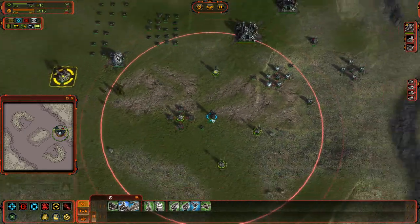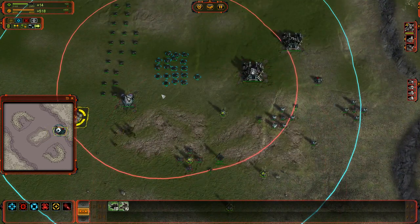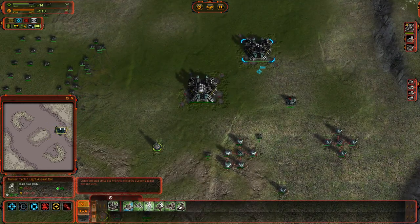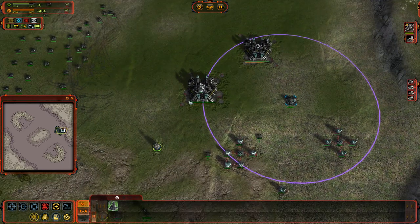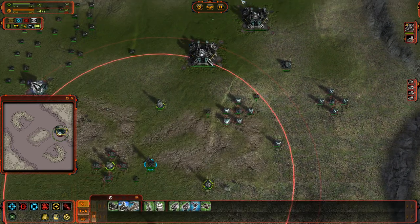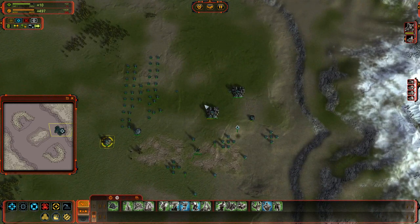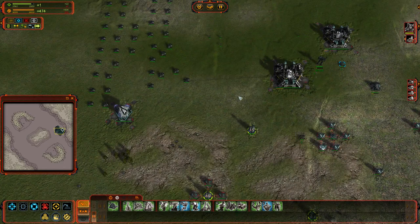Even if you're not a pro 300 APM high-micro player, you can still get your economy rolling, get large amounts of macro going, and pump out tons of units. We're still in the positives — still gaining and storing. This game can ramp up pretty rapidly. You can field armies very quickly, replenish them if lost, and our unit count is at 76 of 1,000. Sky's the limit — or the sea, if you prefer naval units.